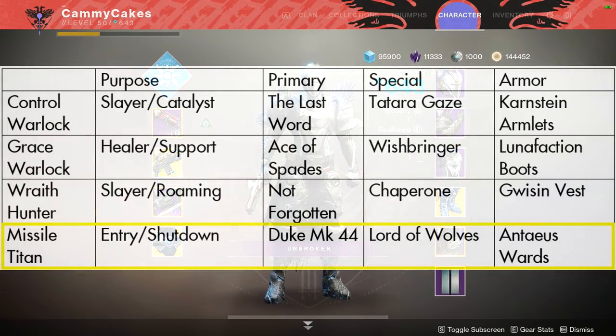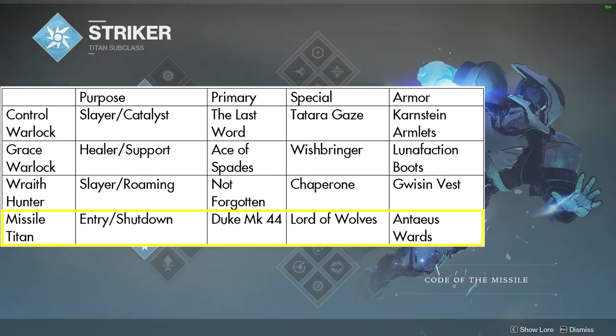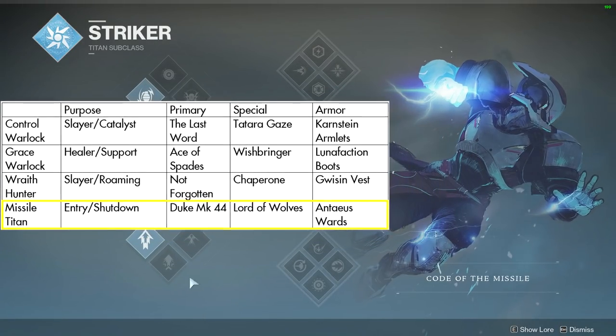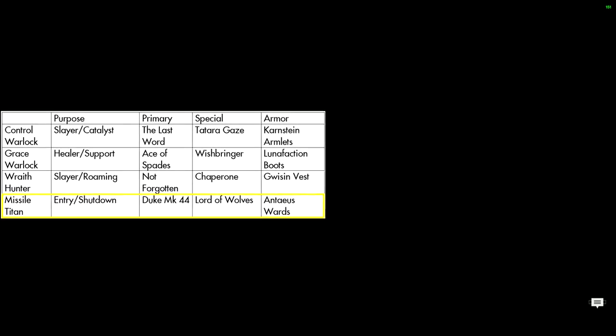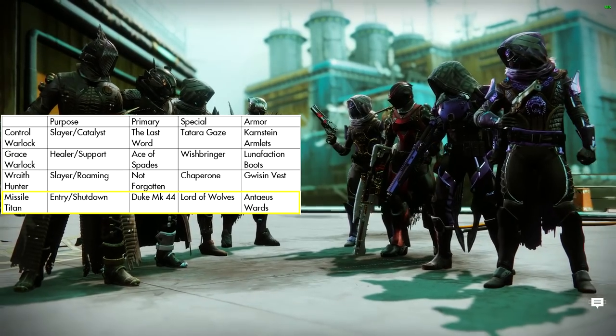Welcome to the fourth installment of my competitive team breakdown. If you happen to miss any of the previous episodes, those will be in the description. I went over the Control Warlock, the Grace Warlock, and the Wraith Hunter, and in today's episode we are talking in depth about the Missile Titan and its role on the team.